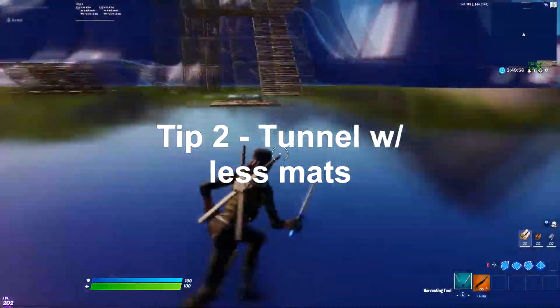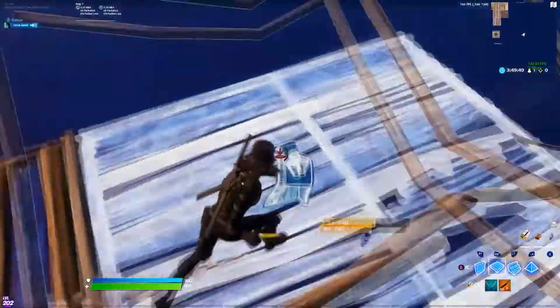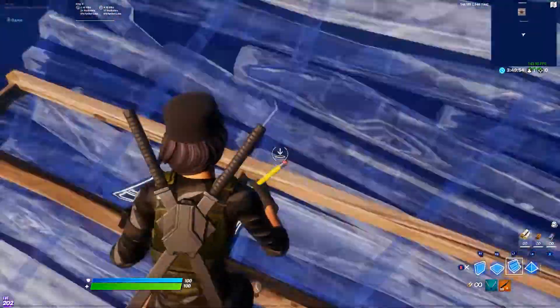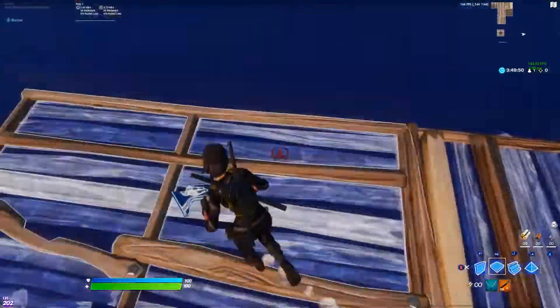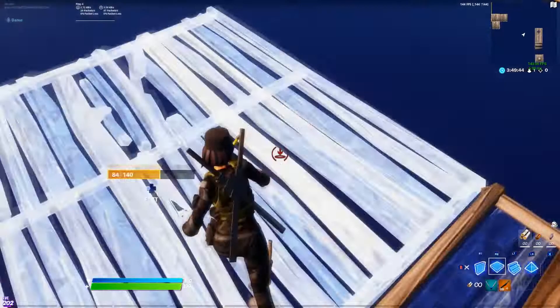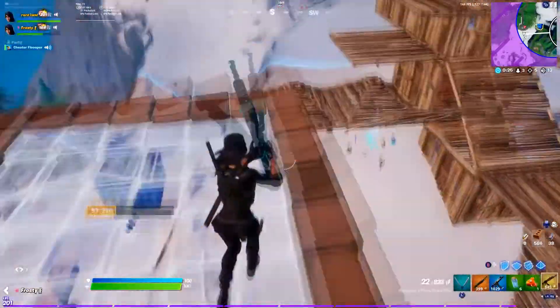The second tip is to efficient tunnel, which means you're using half the mats to tunnel. A normal tunnel is 40 mats per box space, so if you go 10 box spaces — which is not even a full moving zone — you'll be using 400 mats, and you don't want to do that because you'll run out of mats super fast. What Bugha and a lot of other pros have started doing is efficient tunneling, where you use two builds instead of four. You just place a floor and then a ramp on top of it to cover your back, look left and then right, and you're good. It uses half the materials of regular tunneling and it's just really good.